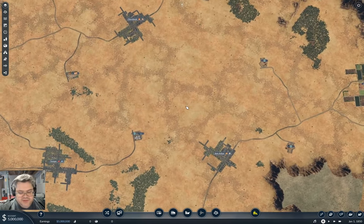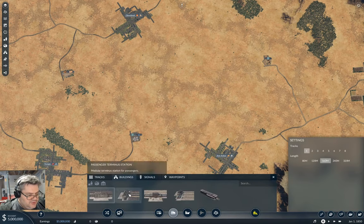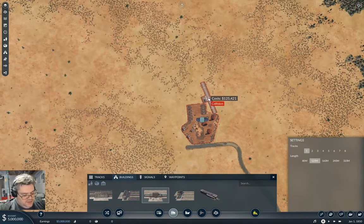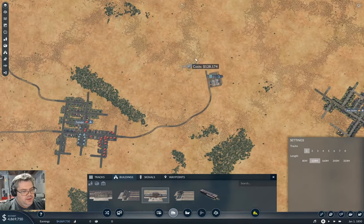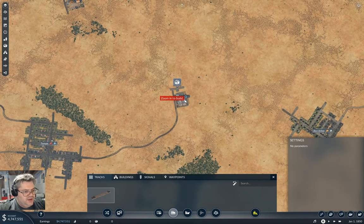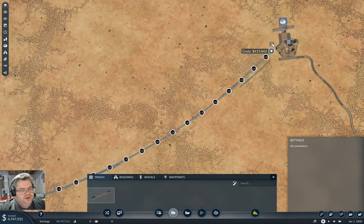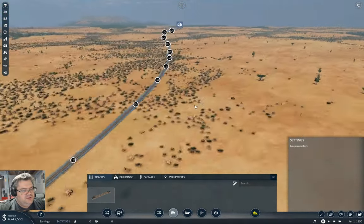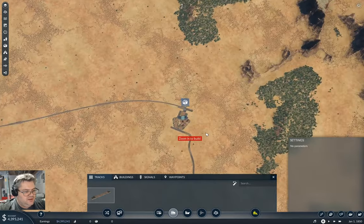Let's get stuck in on building the first line. I'm going to grab a station and make them 120-meter platforms - put that on there, and put this on here. Then we'll just grab a track and wang it across here, and that gives us a not unreasonable track. We'll just take that track.